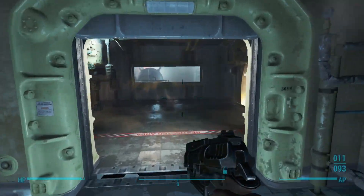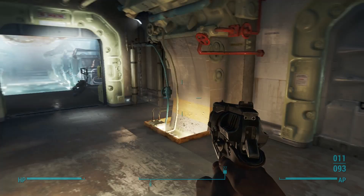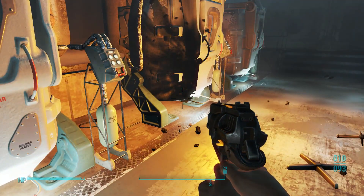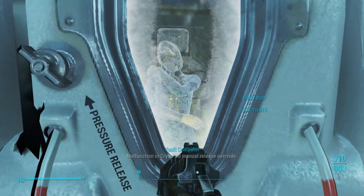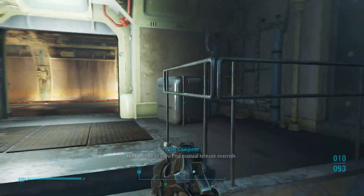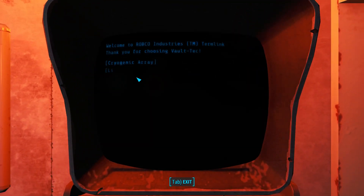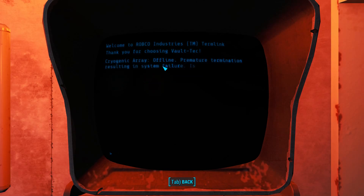Do we have stamina? Oh we do — it's like the attack power. Sprinting takes up the attack power, that's kind of interesting. Is that exploitable? Please tell me that's exploitable — oh it is! Who's this? Who are these people? Thank you for choosing Vault-Tec. This is really dark. Cryogenic array — offline.